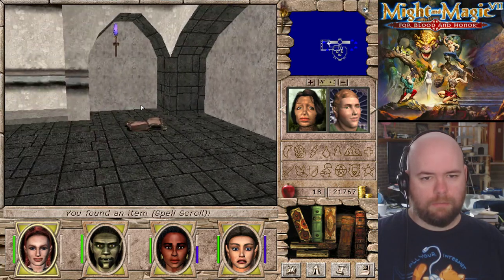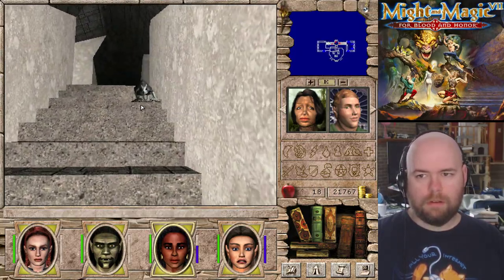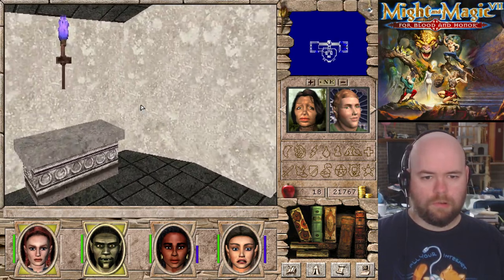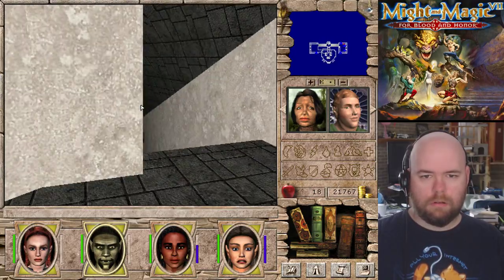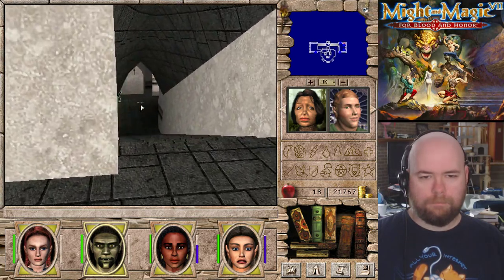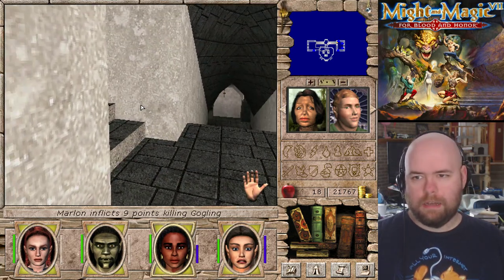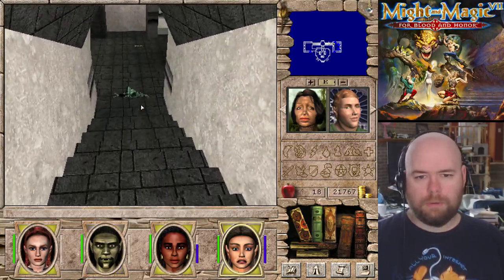Deadly swarm - we might have some use for this. That's leather armor, nothing great but nothing bad either. Worth money. This puts us back out where we were. You gotta stay down those damn stairs please, because I don't want to deal with the explosions. Back where we were. So this probably has a key at the bottom.